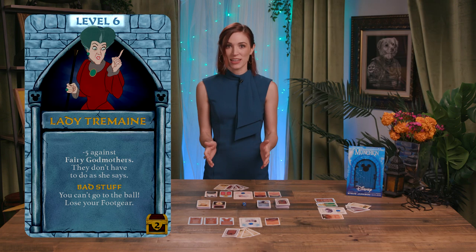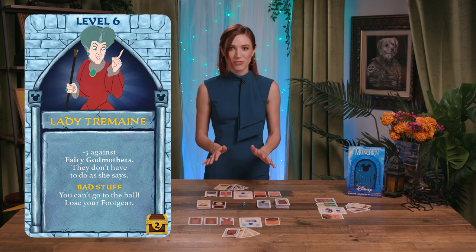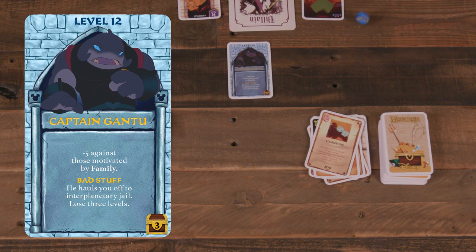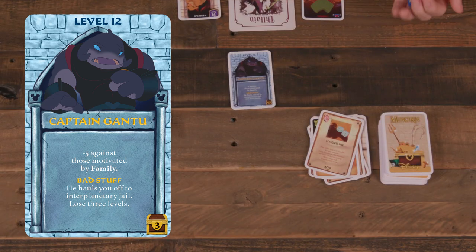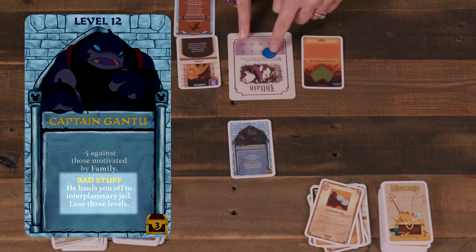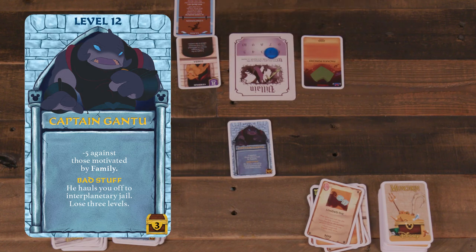A monster's combat strength is its level, plus or minus modifiers from powers or cards in play. After tallying the scores, if the monster's strength equals or exceeds the active player's, that player loses the combat and must run away. When running away, the active player rolls the die, and on a five or more, escapes without harm — but doesn't get a chance to level up or gain treasure. If the player rolls under a five, bad stuff happens as listed on the monster's card. This can vary from losing an item, losing some levels, or even death.